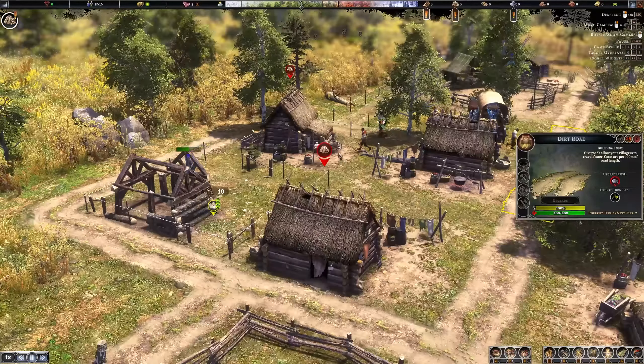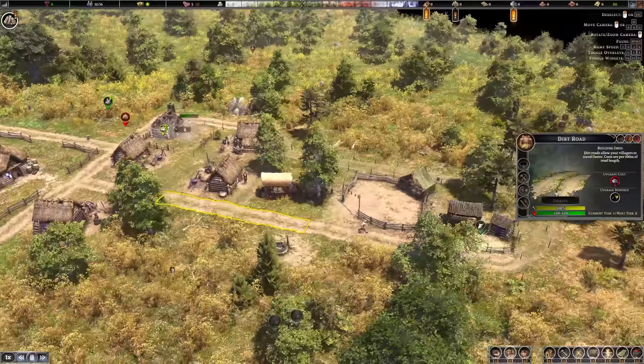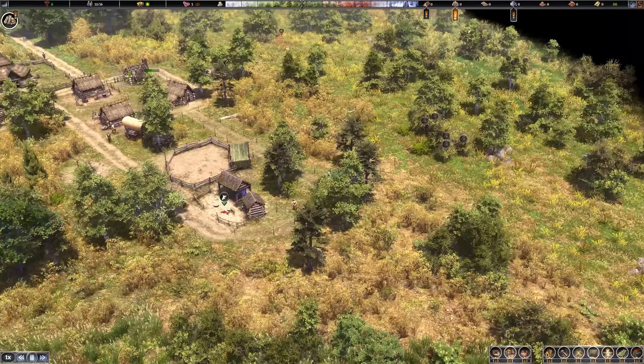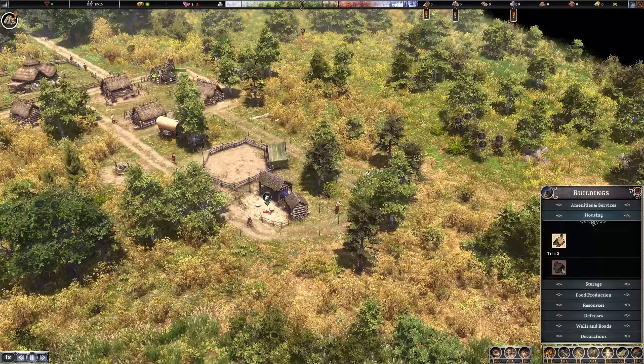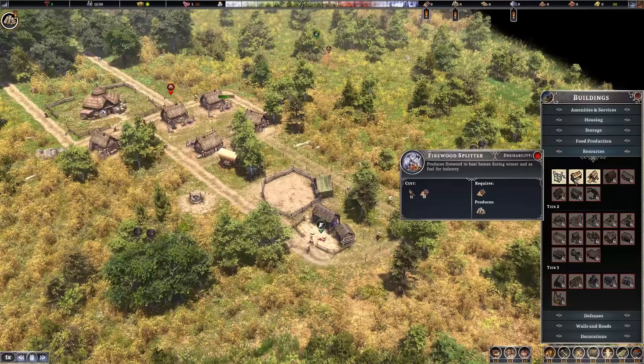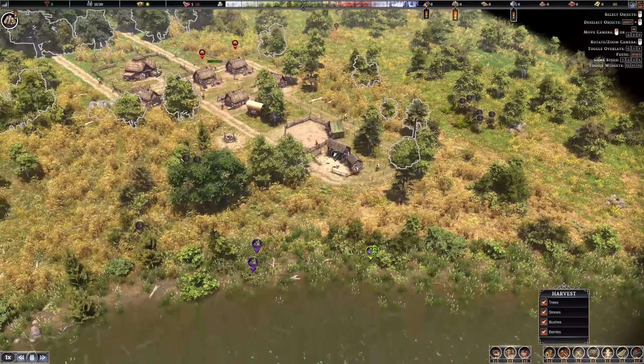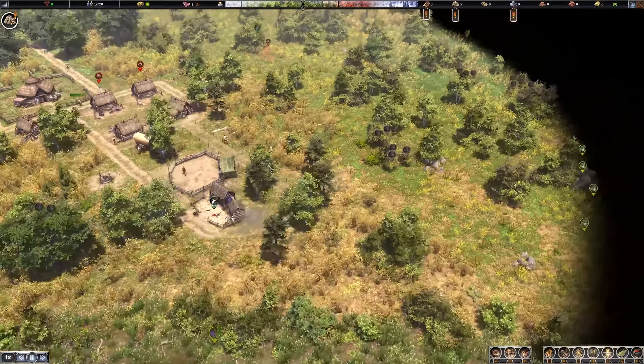Right now we only have basic log shelters. They want firewood — that's the only thing they need right now to heat their homes. Let's continue with the next production. I'll need to manually assign trees to chop down to get logs in.